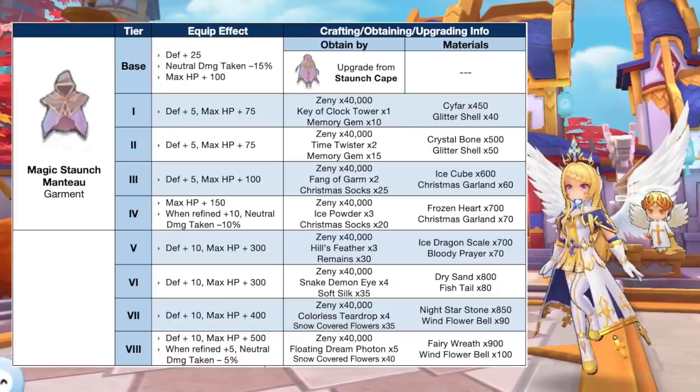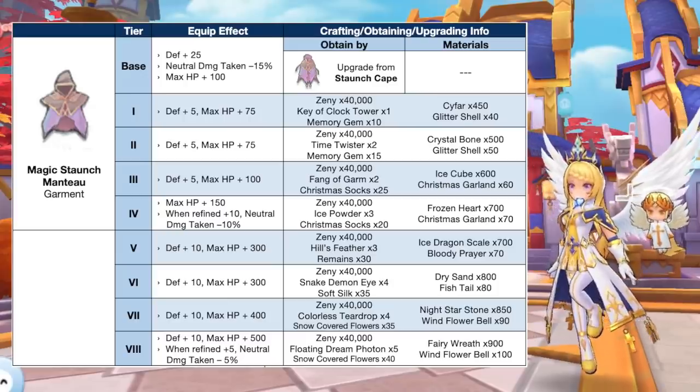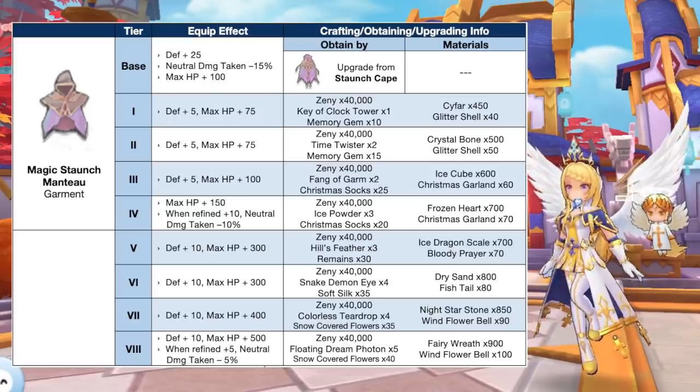And lastly, we have additional tiers for Magic Staunch Month 2, which is the upgraded form of Staunch Cape. It can now be upgraded from tier 5 to tier 8 using the following materials. Notably, it will decrease neutral damage taken by 5% when refined to plus 5. It will have a synthesized form which we'll discuss later.